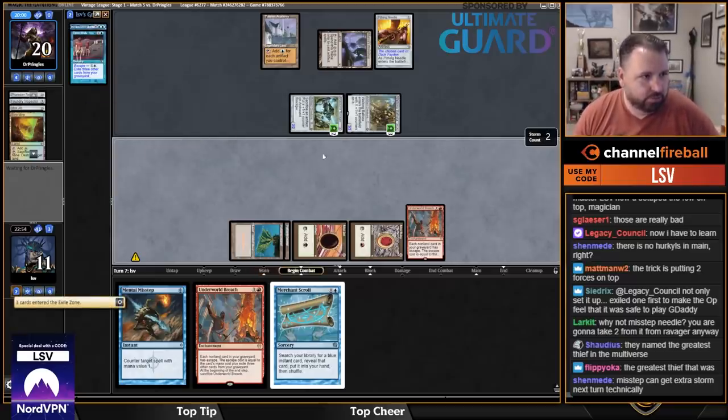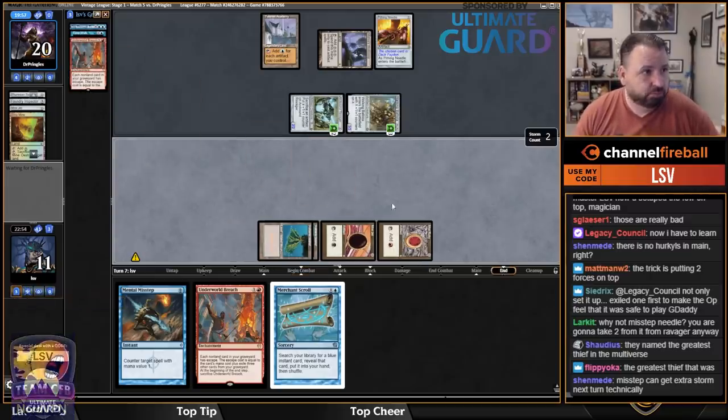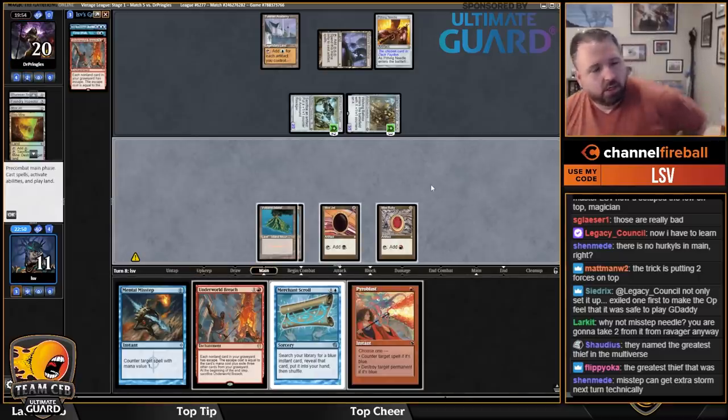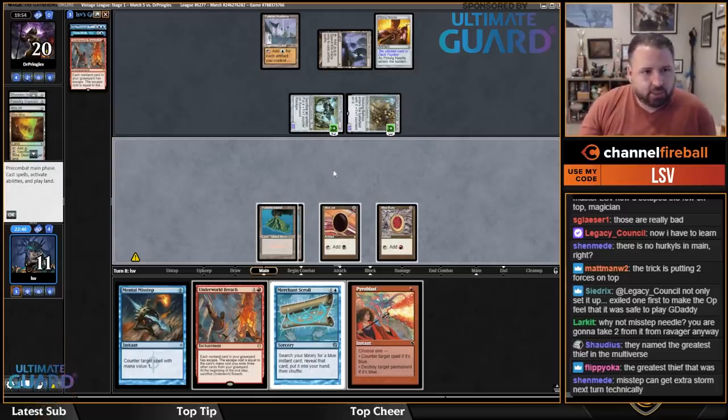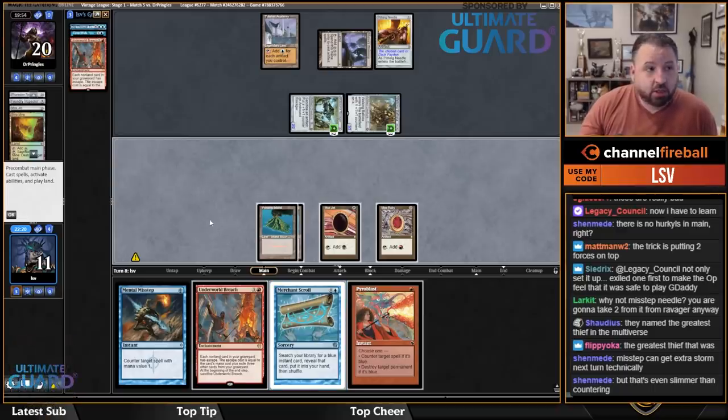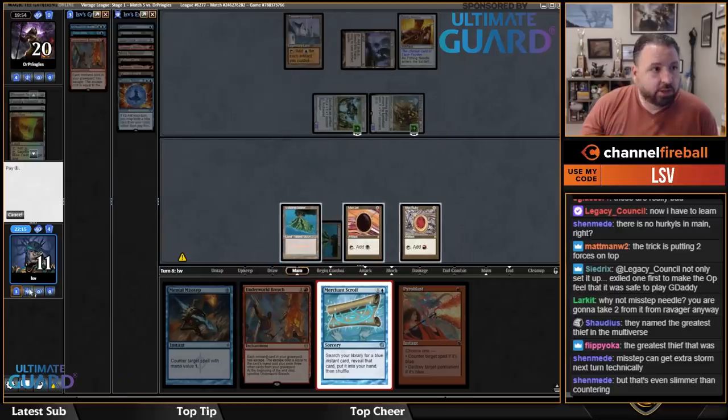I have Merchant Scroll for Brain Freeze — I can Breach, Scroll, Brain Freeze and mill nine, hoping Black Lotus is in my top nine. Or I can Gush. I should have Misstepped Needle — I didn't think about it, doesn't really matter. Lotus makes it easy. A second Breach is kind of interesting — second Breach is actually good here because I can Breach Time Walk, gets me another draw step and another land drop.